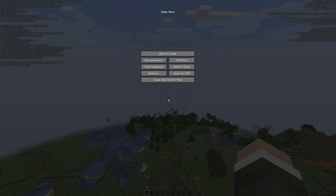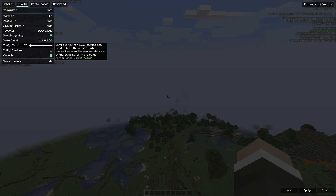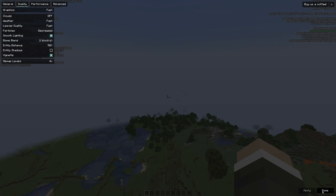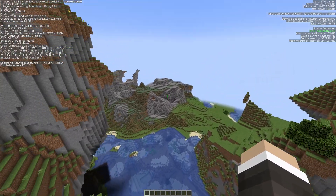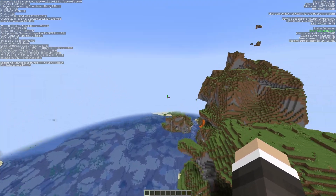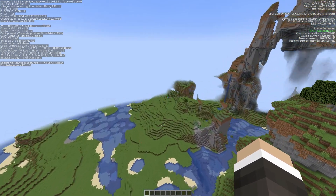If we hit Escape and go into Video Settings, we'll change things down to Fast, turn clouds off, decrease particles, and lower entity distance, then hit Apply. Even with those settings on a high-end PC we're at 200 to 250 frames per second — we were pretty high already, but this would make a massive difference on a lower-end machine. I'm struggling to get it to go below 200 frames per second now, which is just insane. And the mod doesn't really have any impact on the game — certainly nothing you'd notice in day-to-day playing of Minecraft.